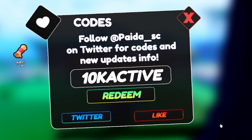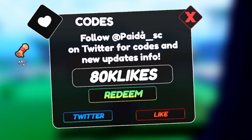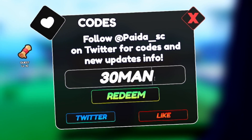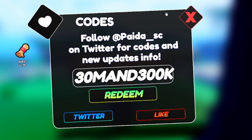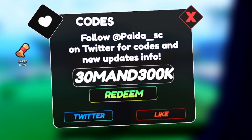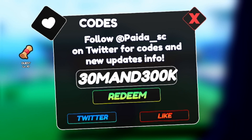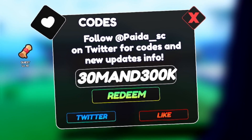Next enter the code 80klikes — 8-0-K-L-I-K-E-S — click redeem and this gave us three random race items and some nice boosts. After that enter 300k — M-A-N-D-3-0-0-K — for 80 mastery boosts and a random race. While redeeming these codes, make sure you subscribe with the notification bell on so you never miss new working codes. I'm also trying to hit one million subscribers before the end of the year, so if you haven't subscribed yet, please do so now.